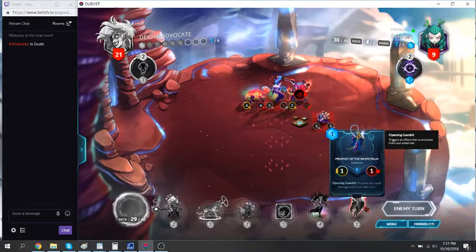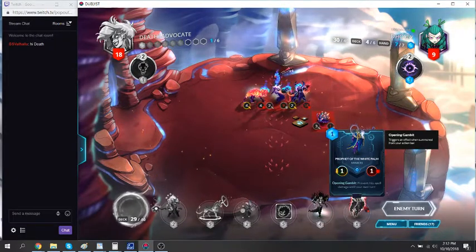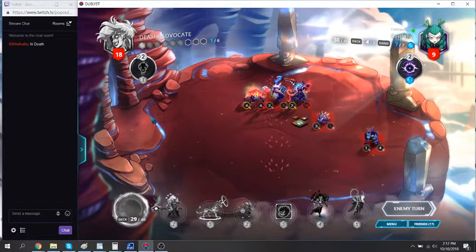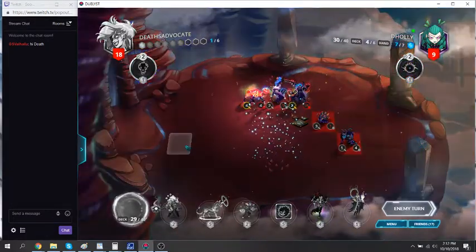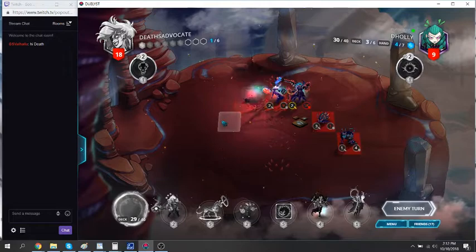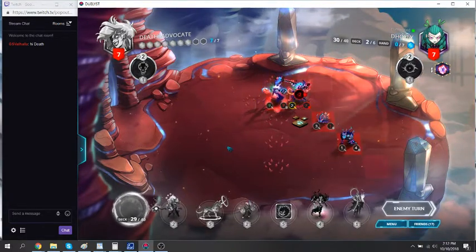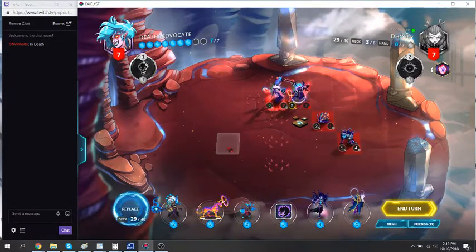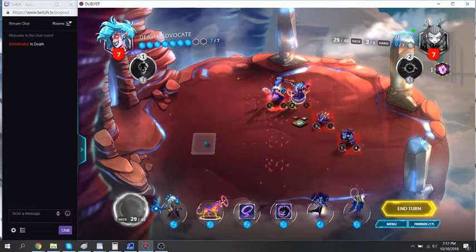Profit will come in handy at this point because we can just wait for when the Obliterate would kill us and throw down a Profit right before then. That'll let us go full aggression here. Now I do need to be concerned about Tormentor, which seems like he's running Azalea's fancy variant — that's something we weren't very well prepared for. Obliterate we were ready for. Shaman's not helping us at the moment — yeah, that could be sort of bad.